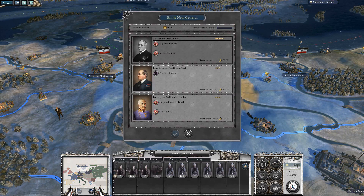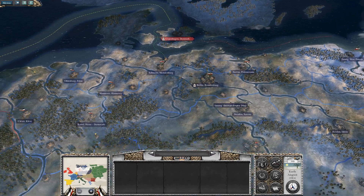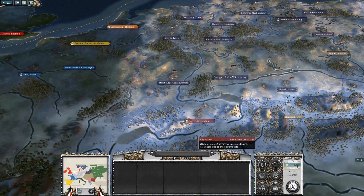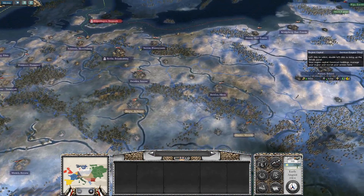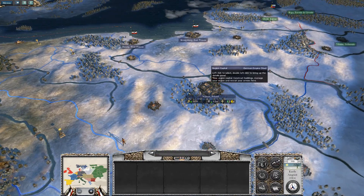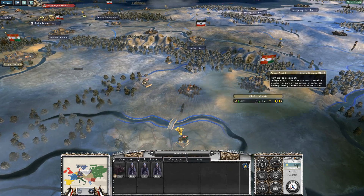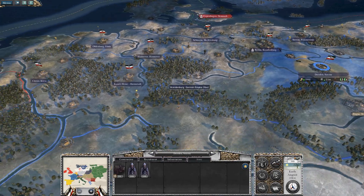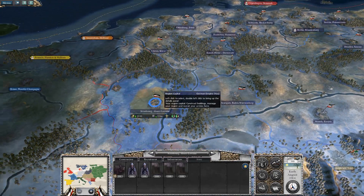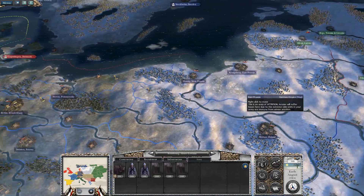All right, guys. Hopefully we'll have him in combat very soon. I am going to give Ludwig von Valmaden Gimborn command of these armies. Hopefully we'll be at war fairly soon — actually, we're definitely at war with France, and look over here, we're also at war with Russia. So it is appropriately the First World War. We've got our Austro-Hungarian allies here, but what we need to do is grab some troops and head west to get into combat with the French as soon as possible, or alternatively head east and face the Russians.